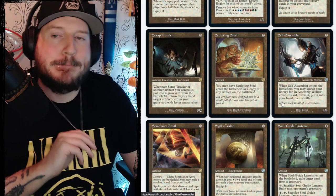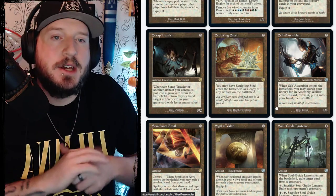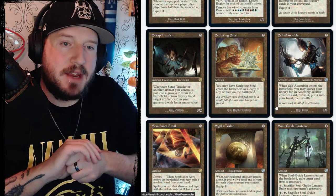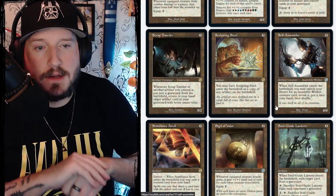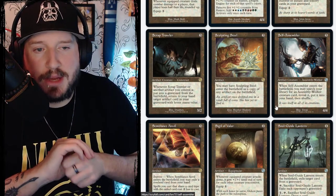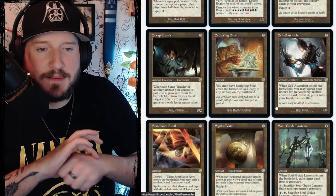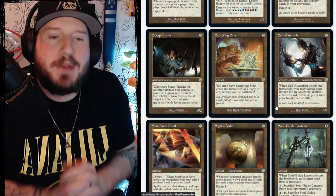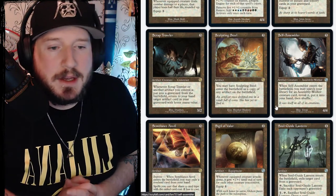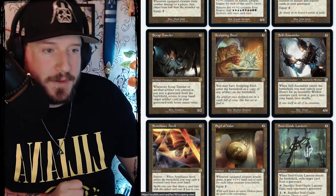Self-Assembler is five mana for a 4/4 artifact creature assembly worker. When it enters the battlefield, you may search your library for an assembly worker creature card, reveal it, put it into your hand, then shuffle. That's cute — that little pair of artifact creatures were all assembly workers, so you can find them.